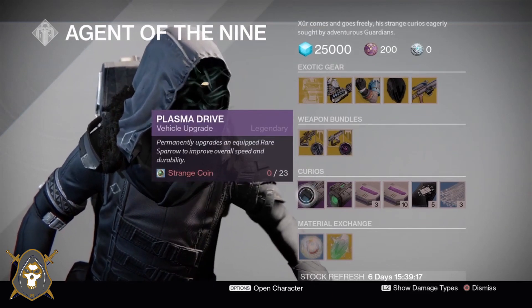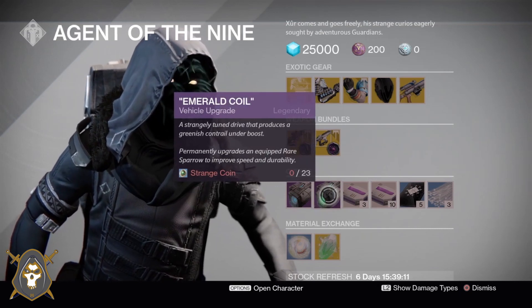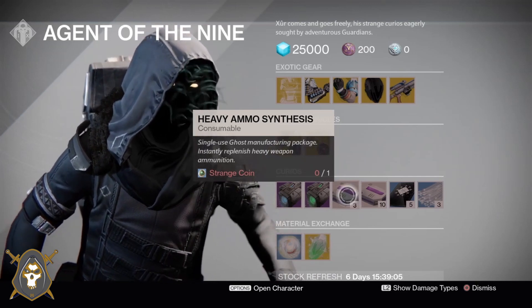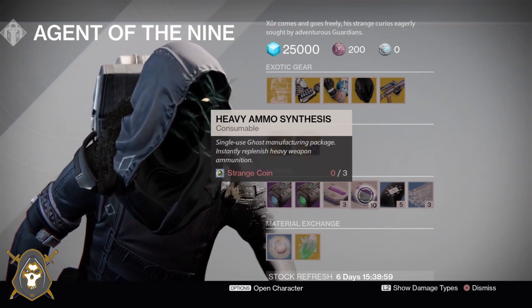He's got Plasma Drive Vehicle Upgrade for 23 Strange Coins, and Emerald Coil Vehicle Upgrade for 23 Strange Coins. Heavy ammo synths: to get 3 of them you need 1 Strange Coin, and to get 10 heavy ammo synths you need 3 Strange Coins.